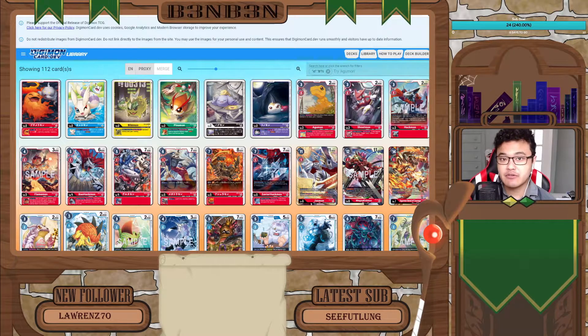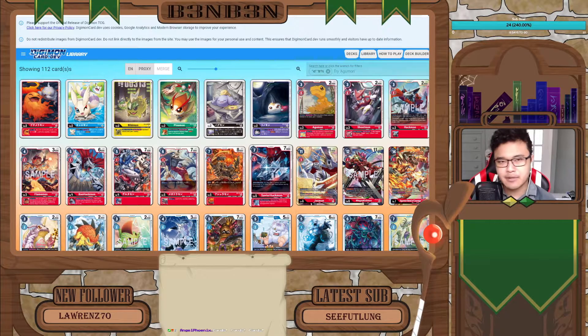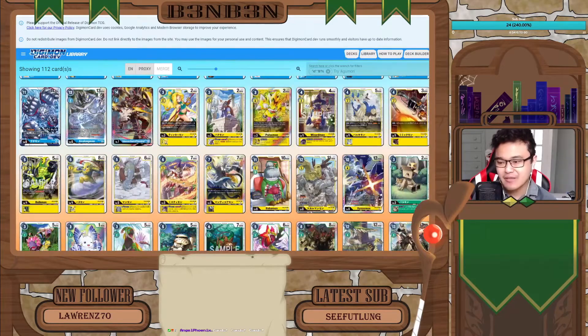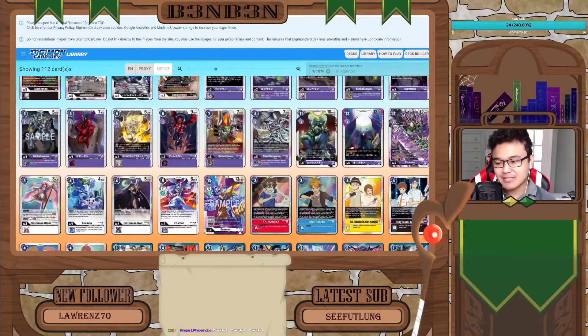The whole set has been revealed, so we have a whole bunch of cards to look at here. But for this episode, we're gonna be looking at a very, very spicy deck in my opinion in all of BT-06 — which is the Three Musketeers. The Three Musketeers are based on three types of Digimon of three different colors, and they specialize in playing seven cost option cards.